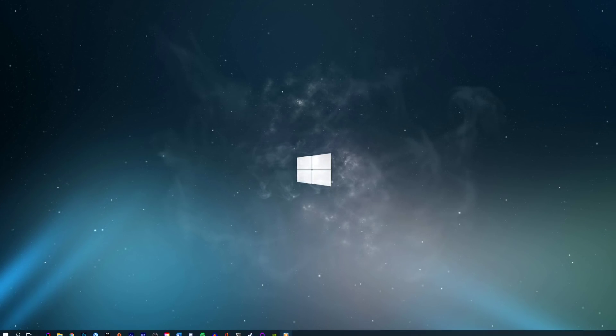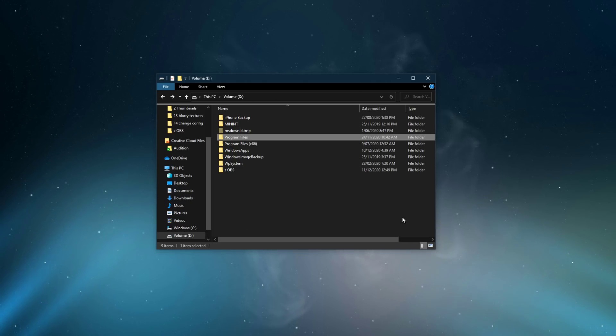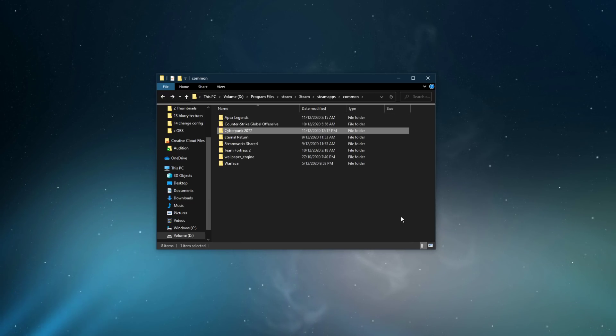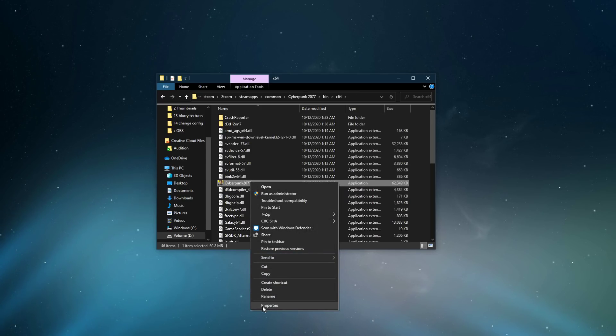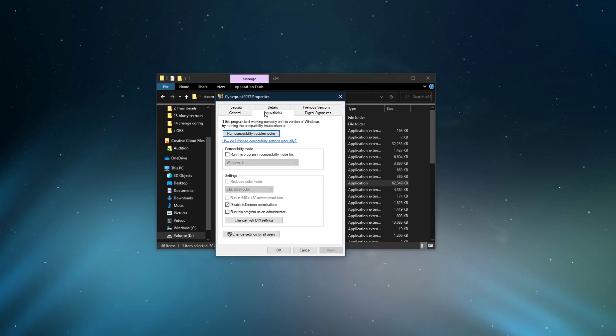Next, open up your File Explorer and navigate to the drive on which you saved the game. From here, navigate to Program Files, Steam, Steam Apps, Common, Cyberpunk 2077, Bin, X64, and here right-click the Cyberpunk application to get to its properties. On this window, navigate to the Compatibility tab in order to disable fullscreen optimizations for the application. Don't forget to apply your changes.